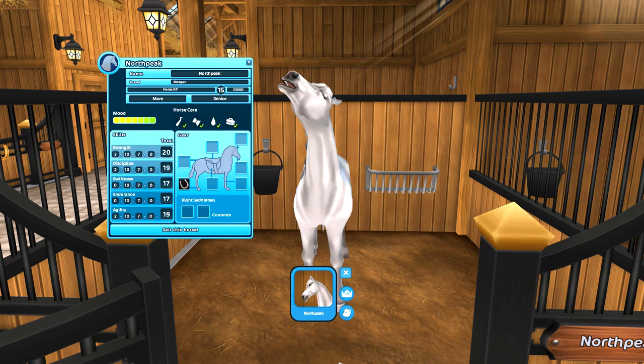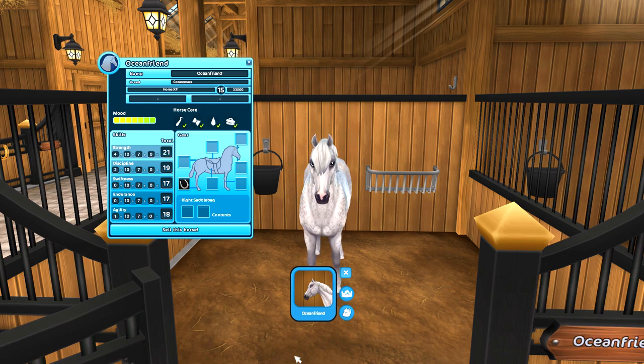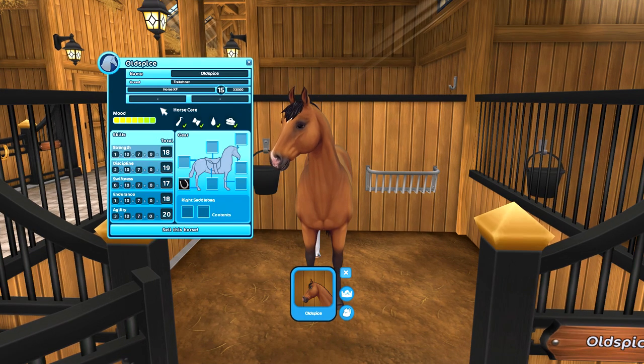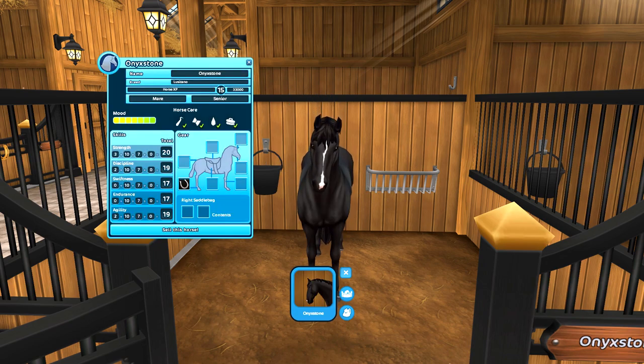North Peak or Klondike: 8 out of 10. Ocean Friend or Shrimp: 9 out of 10 — Ocean Friend is a dude, yeah. Old Spice or Curry: 7 out of 10. Onyx Stone or Vera — this horse needs a Jorvik name change so bad, I just can't figure out something that goes with Vera — 8 out of 10.